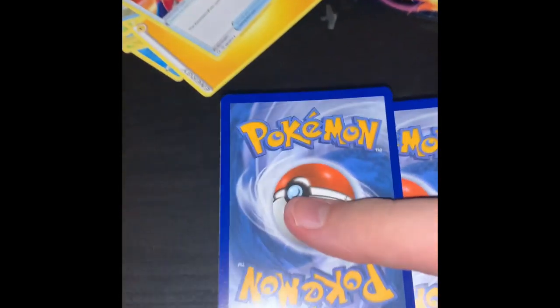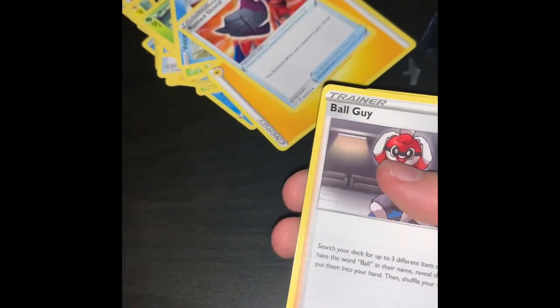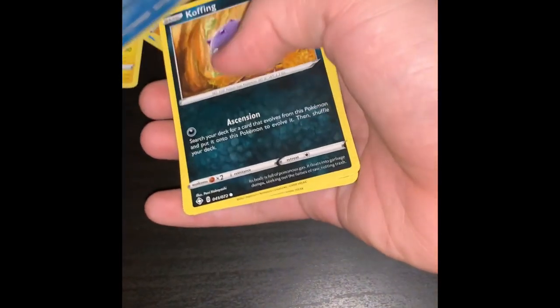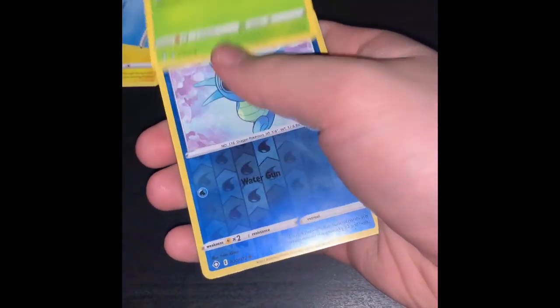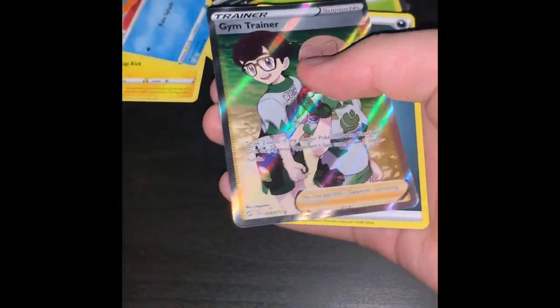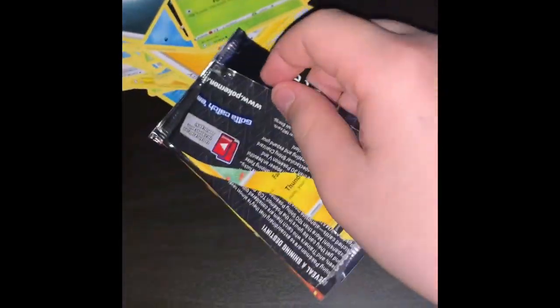Two more packs - actually just a pile of junk. Promo cards - three cards in front. Our first guy is a Ball Guy - nice! Luxio, Eldegoss, Trapinch, Coughing, Kricketot, Grookey, and a Horsea as our holographic. We pulled a Gym Trainer supporter holographic - looking fresh! Welcome to the group and an energy. Last pack!